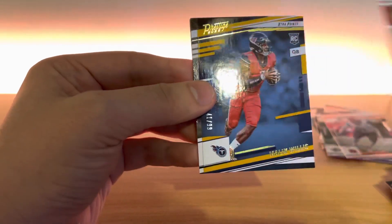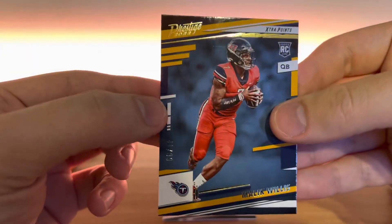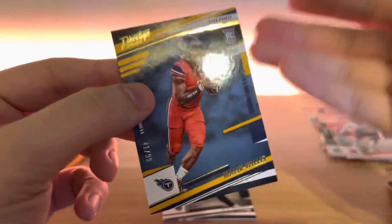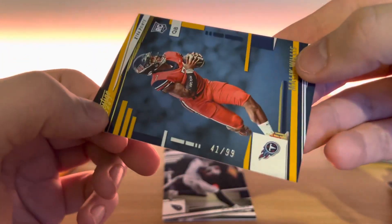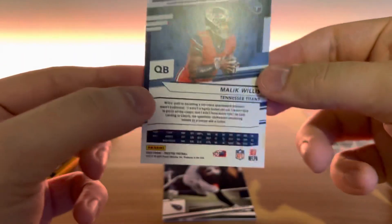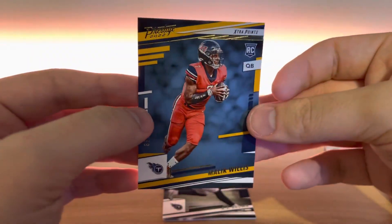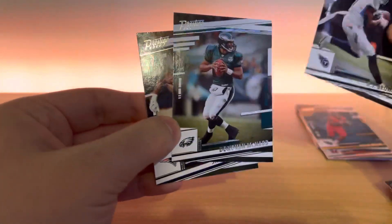A Drake Jackson rookie. Nice dude — there we go. I'm telling you, this product's legit. 41 out of 99, Malik Willis! Super cool. Who knows what'll happen with him this year? I don't think they're ready to bench Tannehill yet, but you never know. They drafted him for a reason.